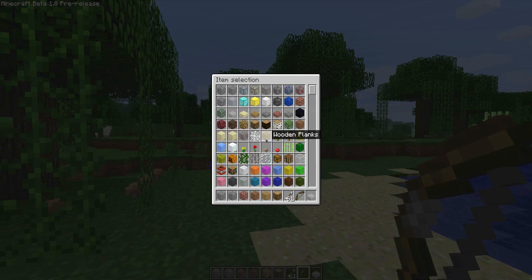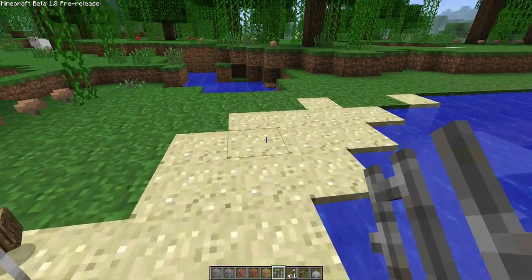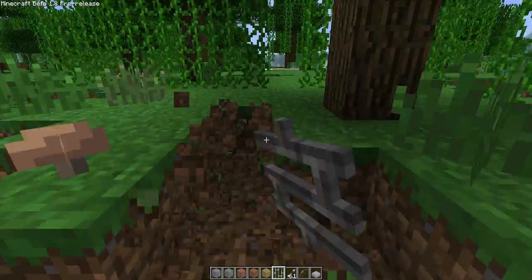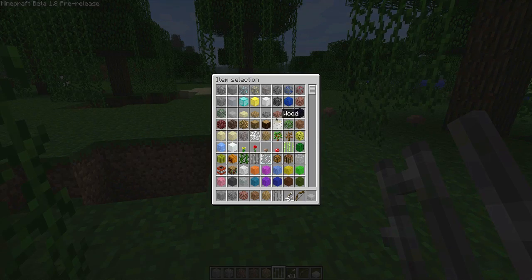So what else is new? We also have iron bars — just like this, you can place iron bars. In creative mode, instant mine is always on as far as I know. There's also stone bricks.